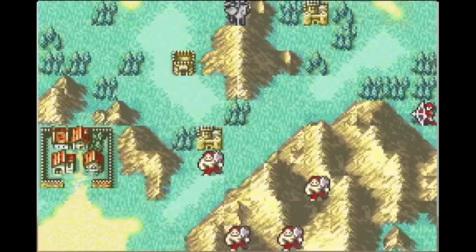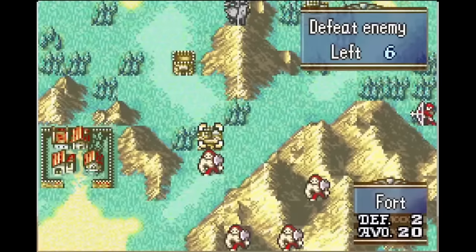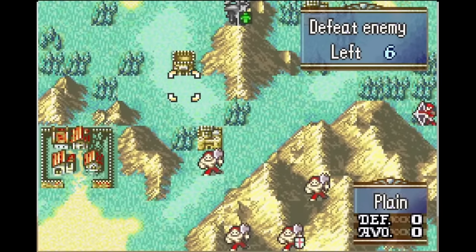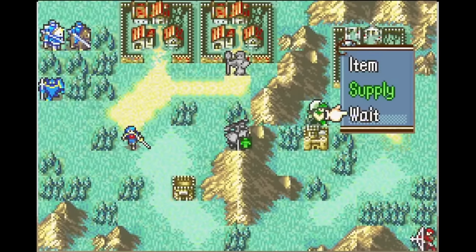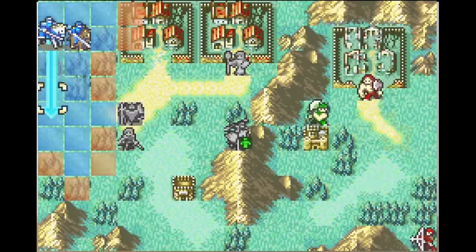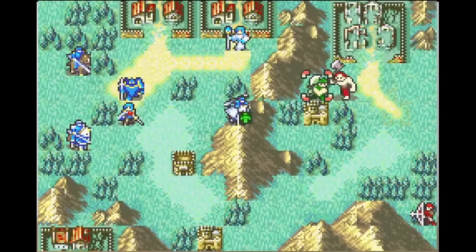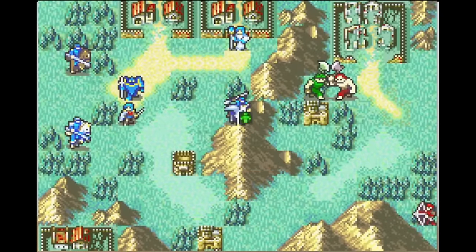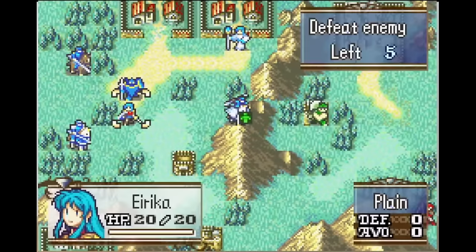I also gave Eirika one more point of base speed. Early Iron Axe Brigands and Fighters can have a speed of 6, so if they don't roll down on speed, Eirika's 9 base speed in vanilla is 1 short of doubling them. With this one point of speed, it's just a little bit easier and more consistent for Eirika to double in the early game. Additionally, I upped Eirika's sword rank from E to D. This makes it less of a pain to get her to C rank by the time Joshua shows up, and D rank just makes more sense for a character who has had some training.